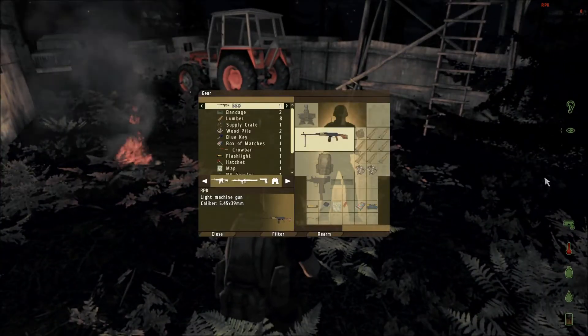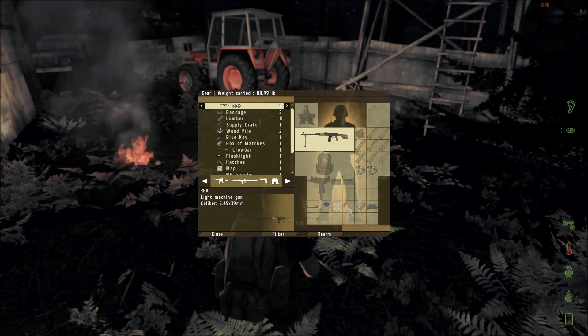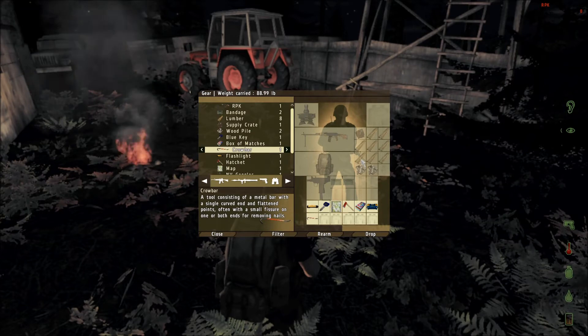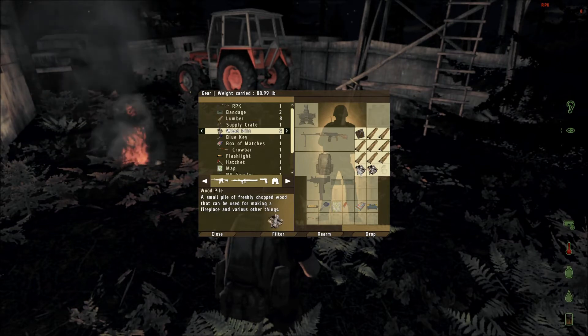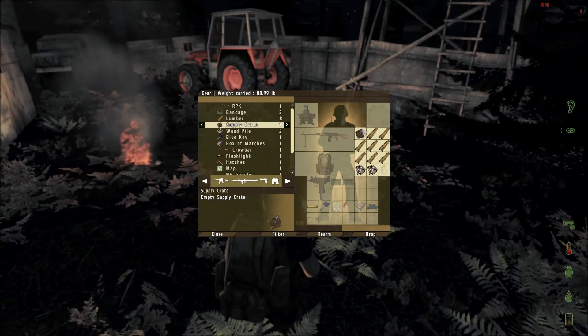Alright, now this is how you're going to make a deer stand. You're going to need a crowbar — you can find those in any residential — you're going to need a toolbox, nine pieces of lumber, two pieces of raw wood cut from a tree, and one supply crate.